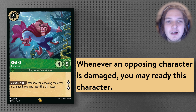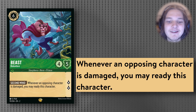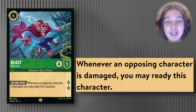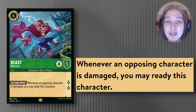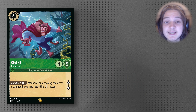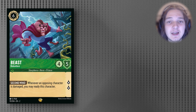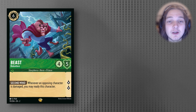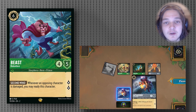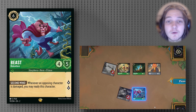The ways you can trigger this card are primarily by dealing damage to your opponent's characters. You can do this in multiple ways: you can do it through challenging with Beast or with your own characters, through pinging — maybe throwing one damage here and there — or you can use AoE-based damage removal, which will also trigger Beast. This leaves us tons of options to have a massive turn where Beast is re-readying itself and questing 2, 3, 4, 5 times for a ton of lore in one go.